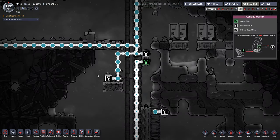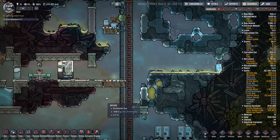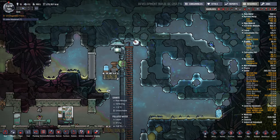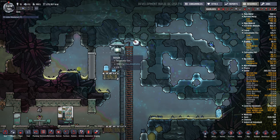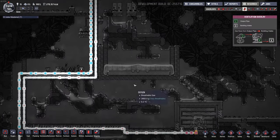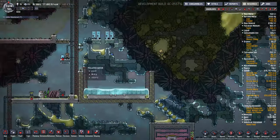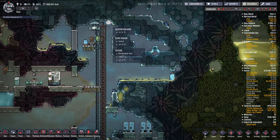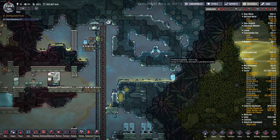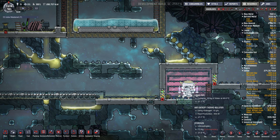Some hot water is going into this electrolyzer. I moved it up here so it's closer to the pump. This is pumping out oxygen and hydrogen, and the hydrogen is heading down to this nullifier here, which is cooling the area down. I've got some pressure regulation - only activated if the pressure goes over 500 grams.